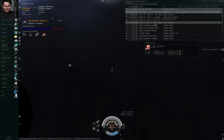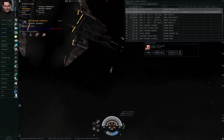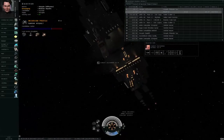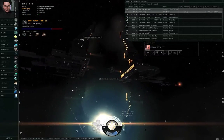As a new player, your first experience with the incursions feature will most likely be when it suddenly hits the constellation you're currently in and interferes with your normal operations. This interference takes a few forms.